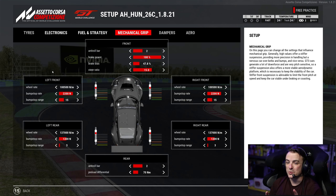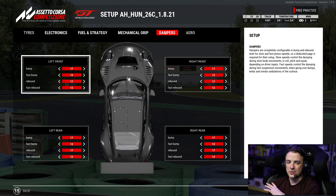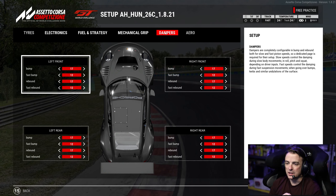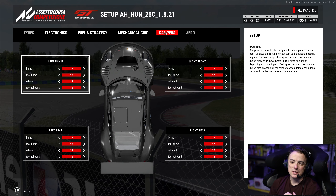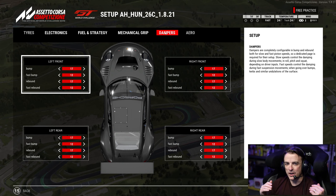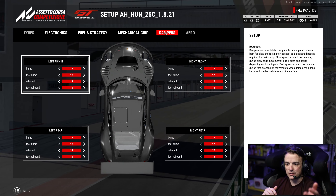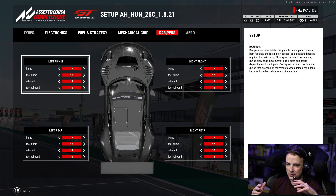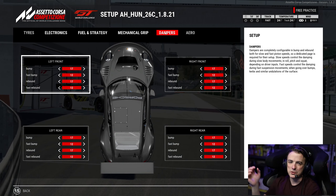Because Hungaroring is a bumpy track, I maxed out the dampers. Not allowing the car to roll quickly seems to help keep it planted through each corner, especially around turn four or five - that really quick left-hander where you go fourth gear, hard on the brakes, down to second for that big sweeping right-hander. There are some bumpy areas in that right-hander near corner exit, and running the dampers maxed out the car felt really good through there.